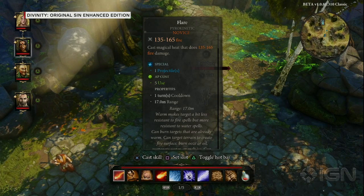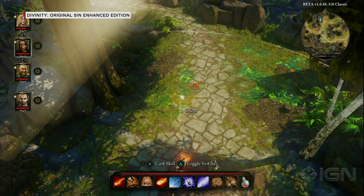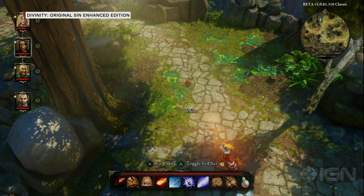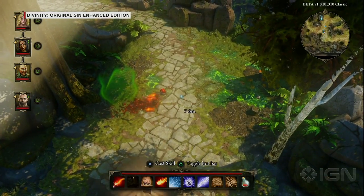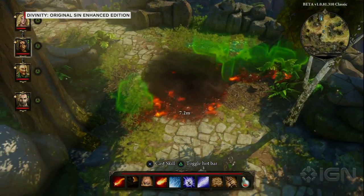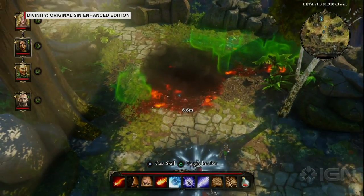One of the big challenges was playing with the controller, so I'll start by demonstrating a little bit of elemental interactions. I'm going to ignite the poison over here, then cast a Midnight Oil spell to connect the fire with it, and then I'm going to douse the fire by causing rain on top of it.